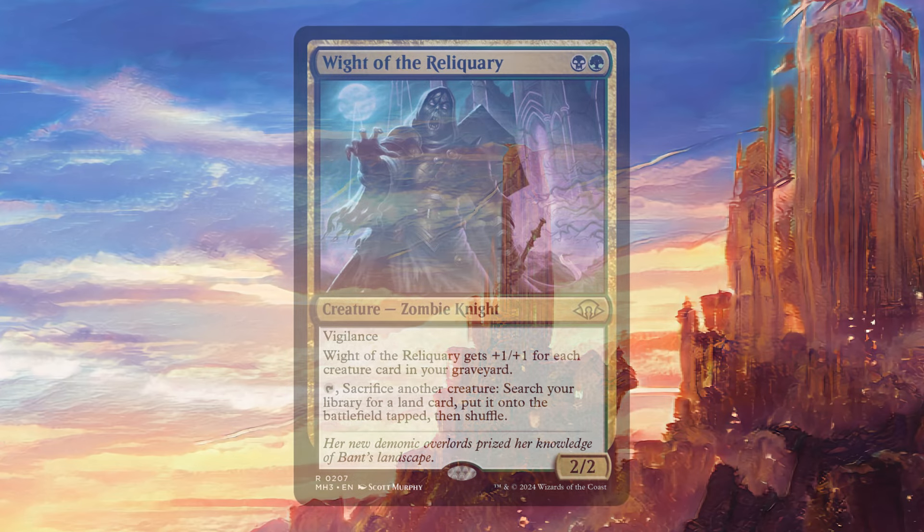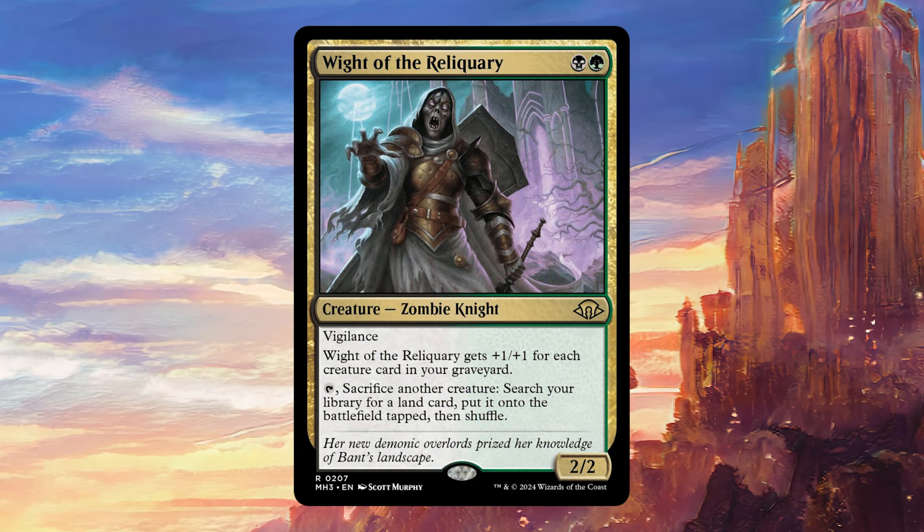Today we're going to be talking about Wight of the Reliquary. For one black and one green, it's a creature — Zombie Knight, 2/2 — with Vigilance. Wight of the Reliquary gets +1/+1 for each creature card in your graveyard. And tap, sacrifice another creature, search your library for a land card, put it onto the battlefield tapped, then shuffle.